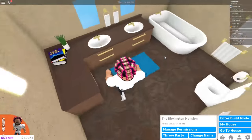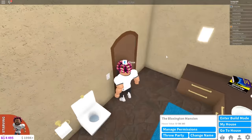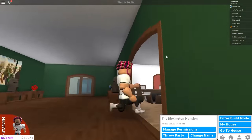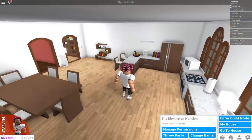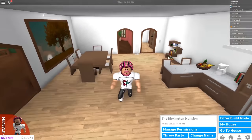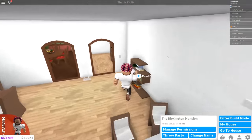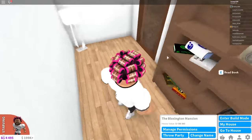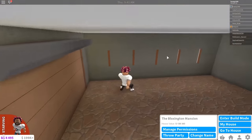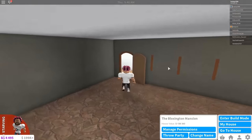I think it has an en suite as well — yes, it does. I do like this bathroom; it's quite spacious. I don't think this house has any ceiling lights either, because that wasn't added to the game when this house was built. This is a kitchen — I really, really like this kitchen. It's open and you got a lot of space to do whatever you want. And then this breakfast bar is pretty cool. And I really love what they did with the lights right here — it adds a touch of personality to the house.